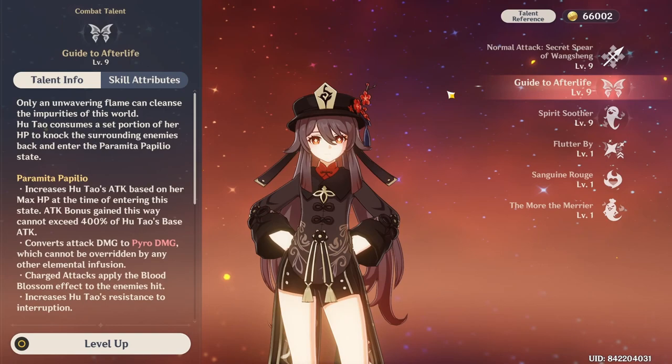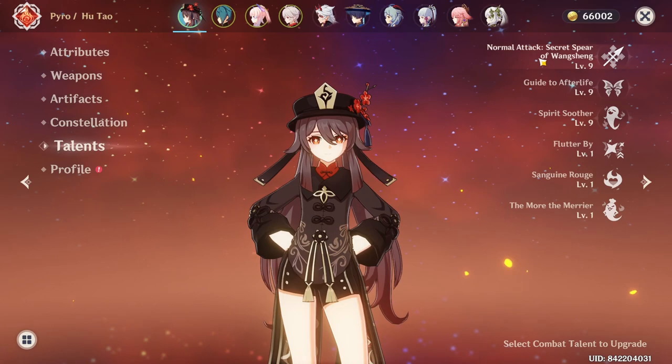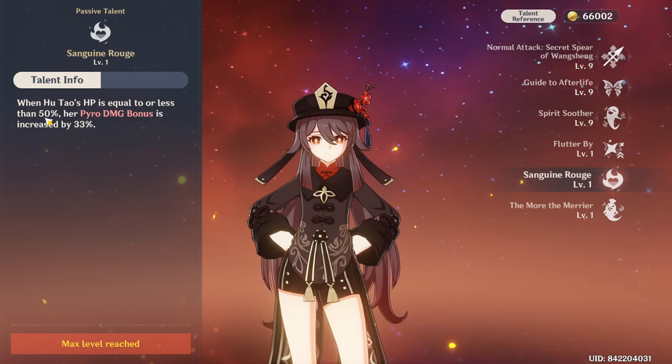Hu Tao's kit works around her skill, which increases her damage and infuses Pyro with her weapon. So you only play her on-field when her skill is still active and switch off of her when it's on cooldown — basically dealing all damage during that time period with your burst, normal, and charge attacks. Also, when playing Hu Tao, you want to stay at low HP at all times, because of her passive which gives her a Pyro damage bonus if she's below 50% HP.